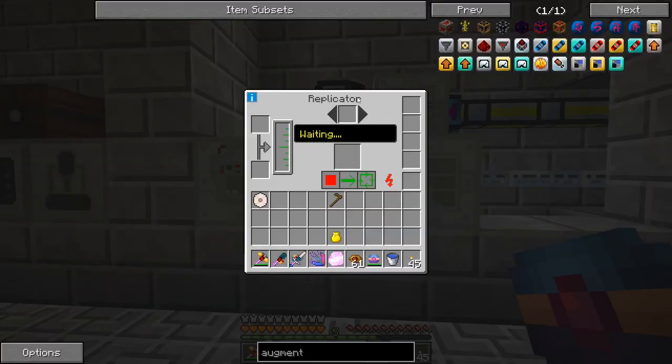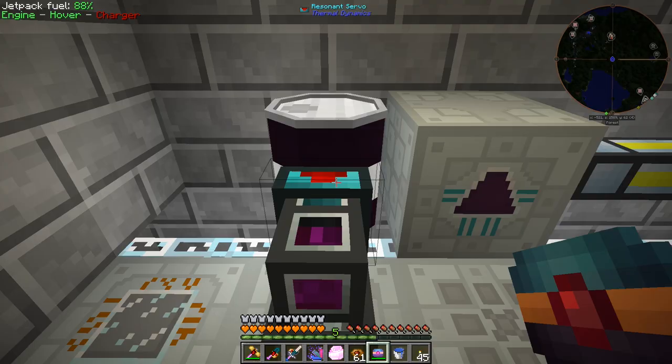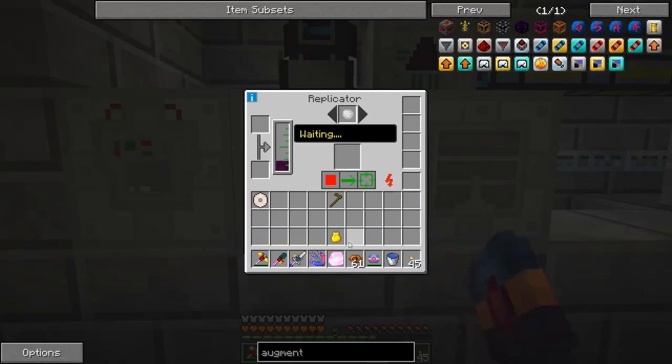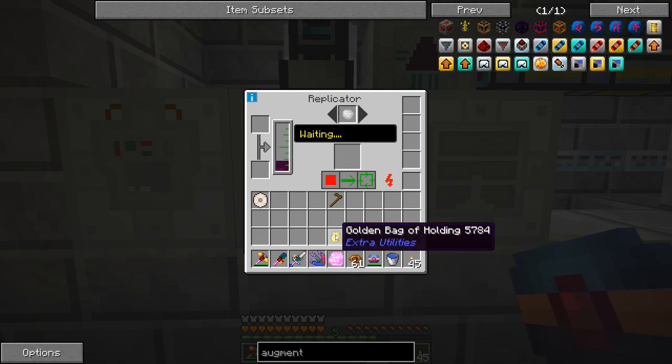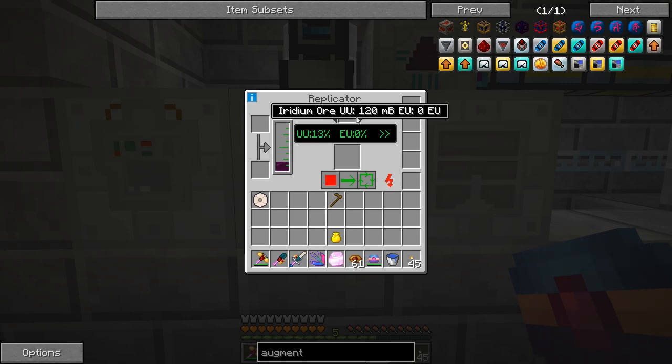Our scanner is completed - it takes 120 millibuckets of UU matter for the iridium ore we scanned. We save this onto the crystal memory - it says item Iridium ore, UU matter 120 millibuckets. We put this in the pattern storage and import from crystal, so now the pattern storage knows all about this. We can wipe the memory and reuse it, but I don't want to in case I ever move the pattern storage. The replicator now shows iridium ore as an option. We pipe in UU matter - we have 3,406 millibuckets - and set it to repeat run so it will keep making iridium over and over.